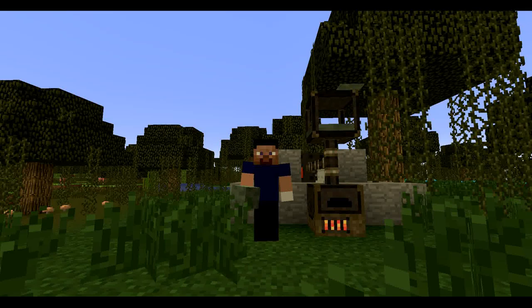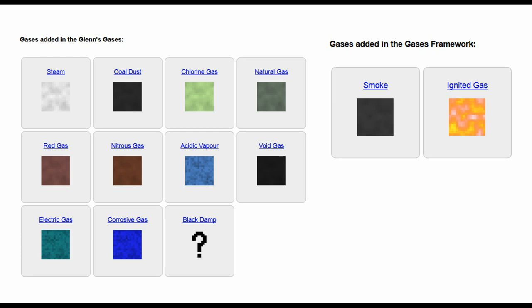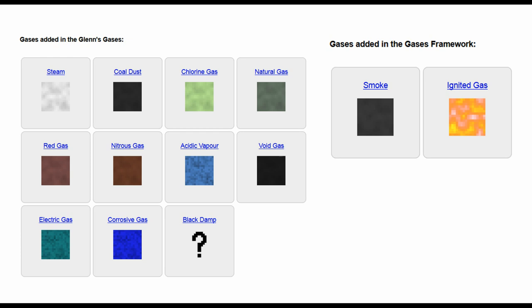Currently this mod is built upon the Gases Framework, which is an API for adding gases into Minecraft. Added by Glen's Gases so far are: steam, coal dust, chlorine gas, natural gas, red gas, nitrous gas, acidic vapor, void gas, electric gas, corrosive gas, and black damp. Already existing gases from the framework are smoke and ignited gas.